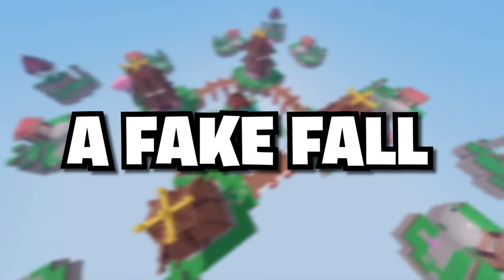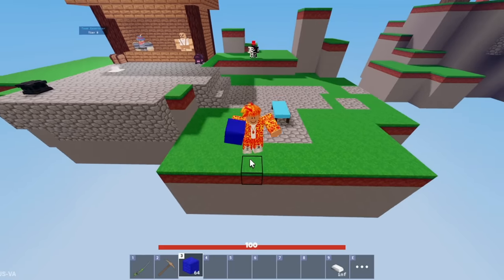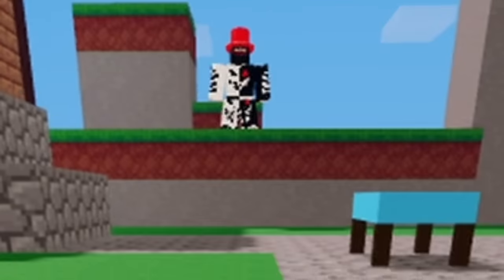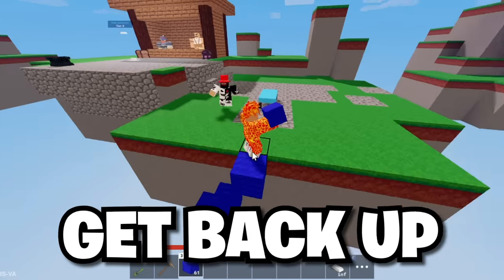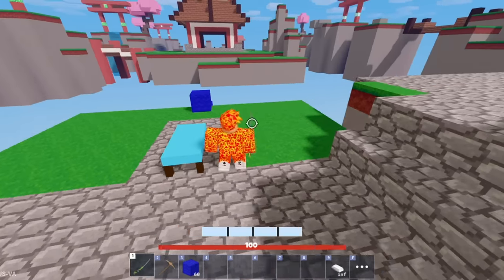The next skill is what I call a fake fall block clutch. It's when you act like you're going to fall off the edge to trick your enemy, then catch yourself on a block. The moment they look over to check if you fell in the void, you can unexpectedly get back up and attack them, which will catch the enemy off guard and allow you to potentially kill them.